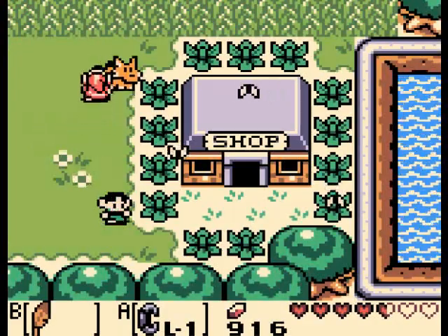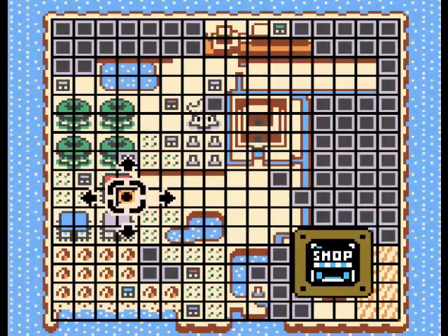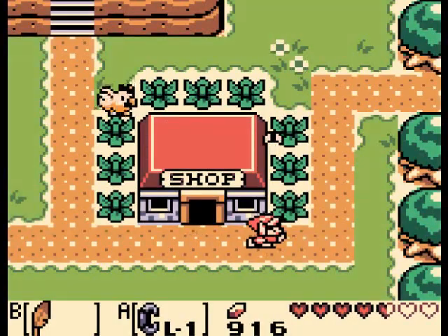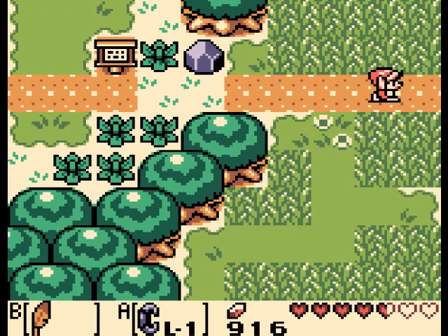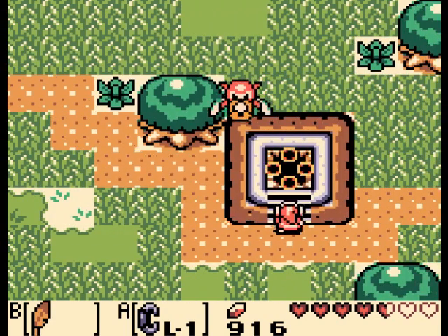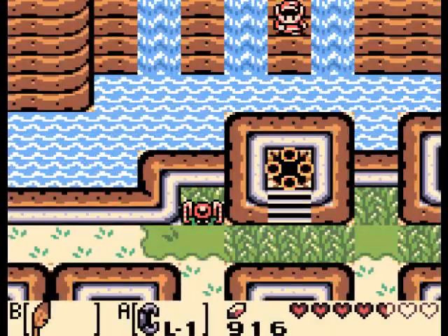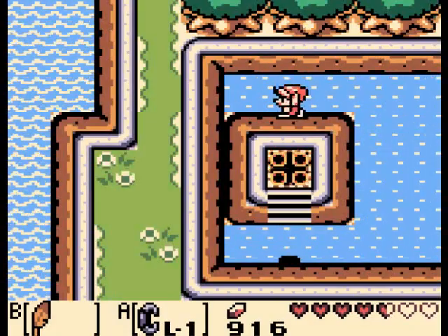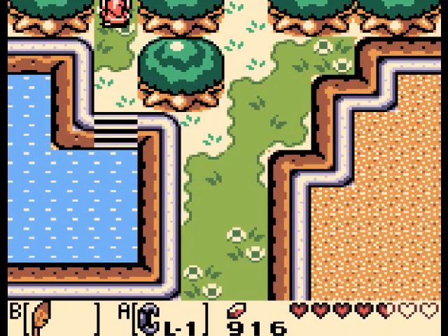If only there were a way to get over there quickly without having to walk all that distance. Well, as you might recall, over here is Animal Village, and it's right beside Martha's Bay. So if you recall from a few episodes back, we've got a teleporter — just one screen over. That teleporter is near the Angler's Tunnel, if you ever need a quick teleport to where you need to be.